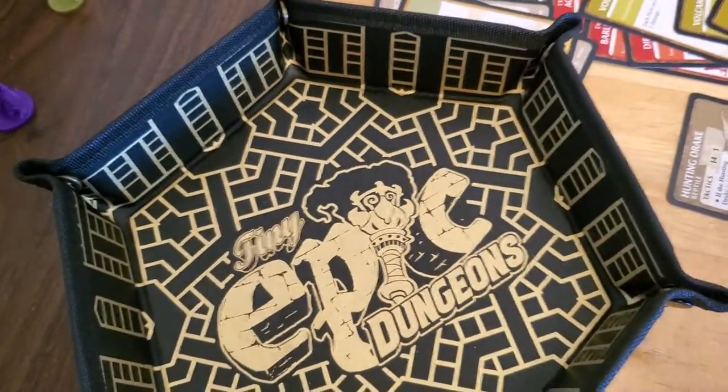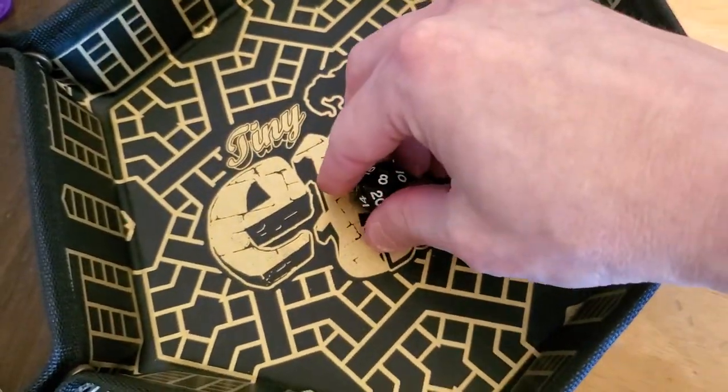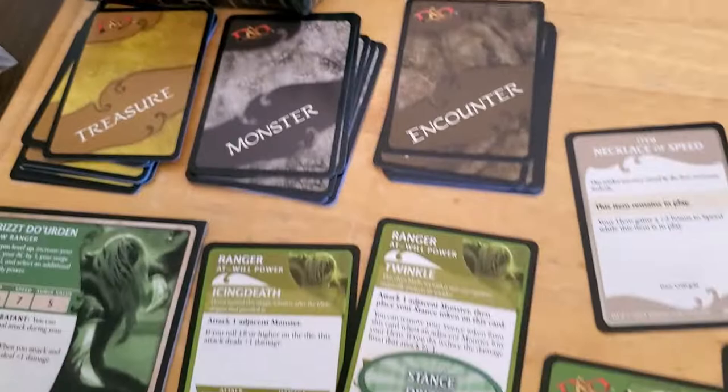So Icing Death on Artemis, and that's an 8. And 8 plus 6 is 14, which I think misses. Yeah, unfortunately that misses.